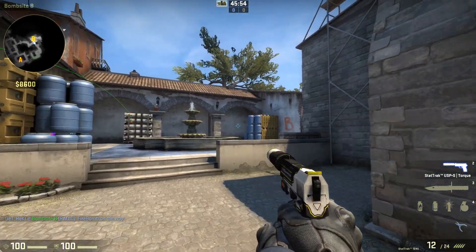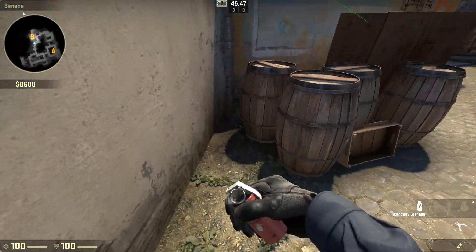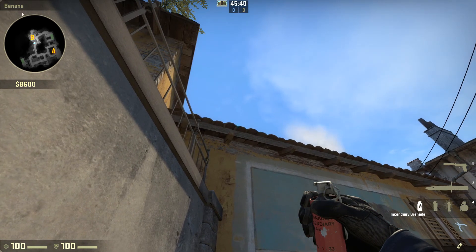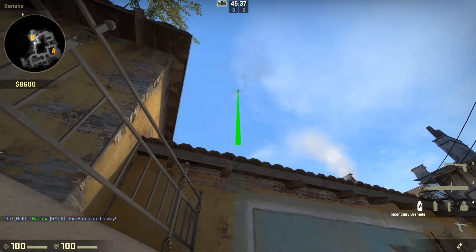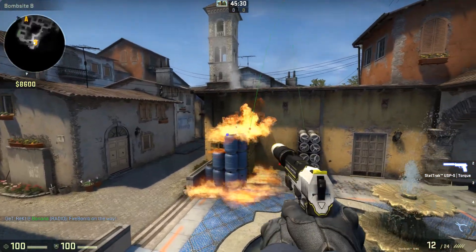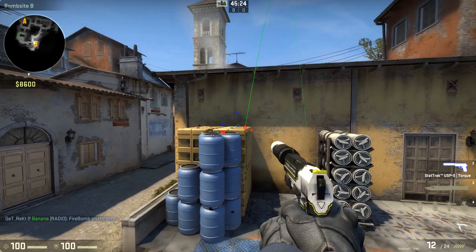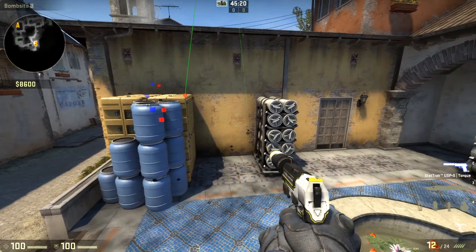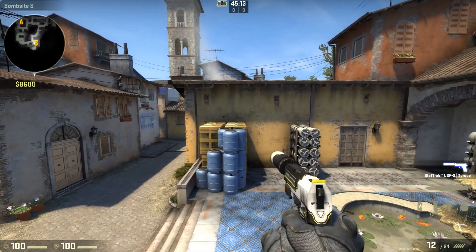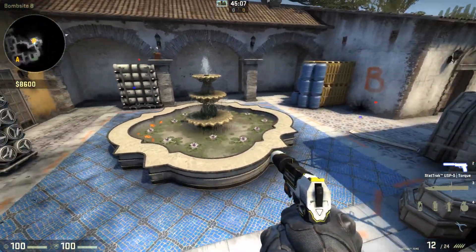He couldn't run left unless he wants to hide behind second oranges, but you'll see him do that - it's pretty bad. He's generally going to run towards dark. Another good molotov: stand in this corner right here, find this wooden post and follow it out to the edge of the tiles, then slightly right - not too much, just a little bit - then jump throw. It gets up here and down here, clearing out two positions you'd have to check. I really like that molotov because this angle is sometimes quite difficult to deal with.